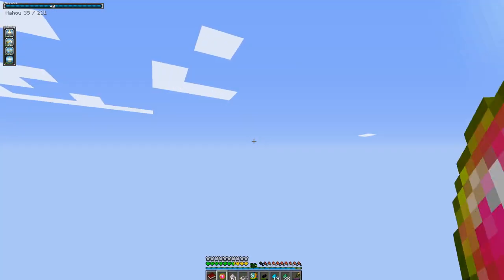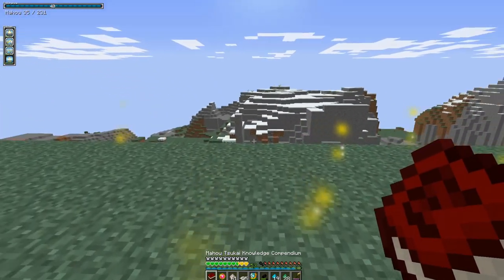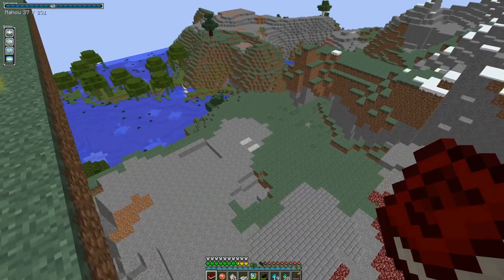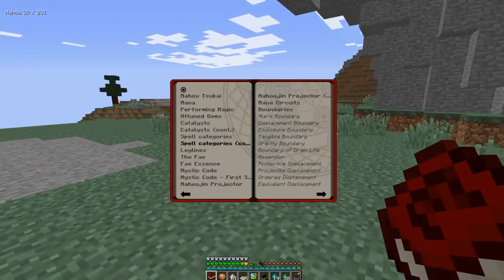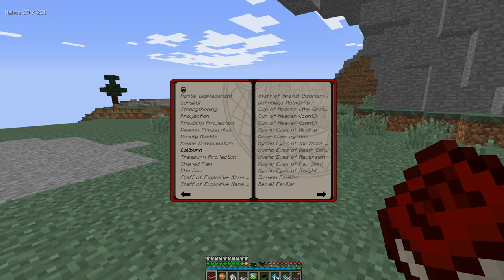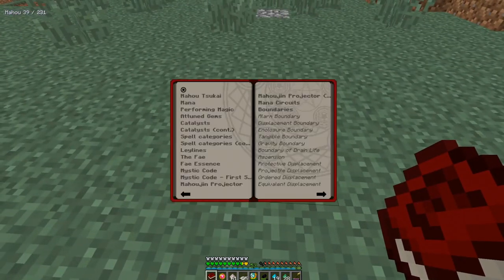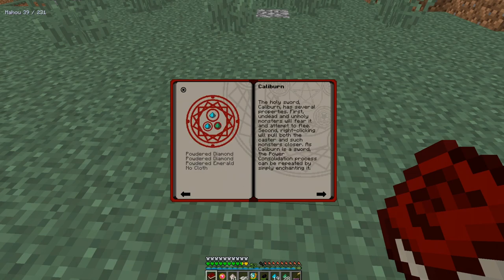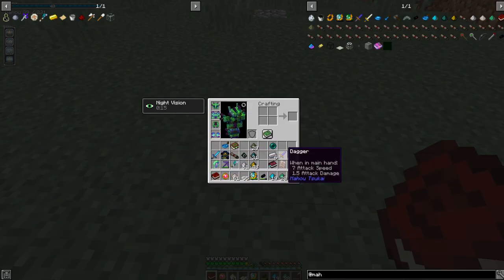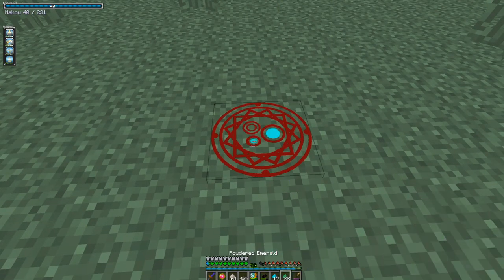Now let's get into the mod. There are a lot of spells — they're all really cool. I'm not going to go through them one by one; this will be more about specific spells. The first spell I want to make is the Sword of Clarion, and this is one of the coolest swords ever, so let's make it.